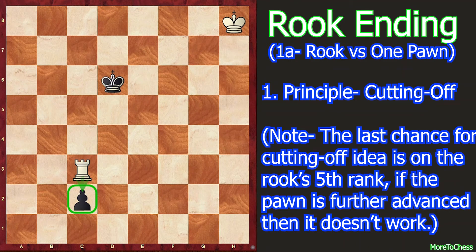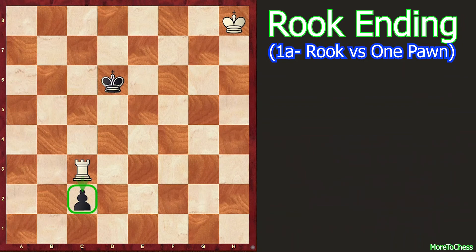The important thing to know is that the last chance for the cutting off idea is on the rook's fifth rank. If the pawn is further advanced, it does not work. The second position — you can pause the video and try to find the solution yourself. In this position the pawn is not advanced enough to cut off, so the question is how to proceed.